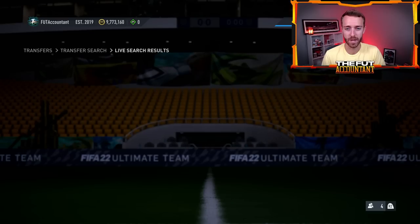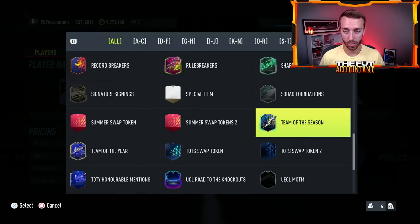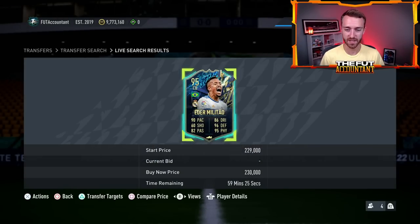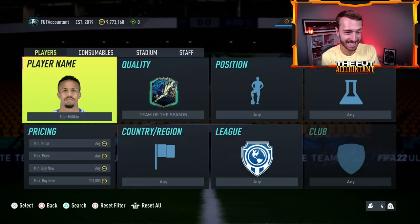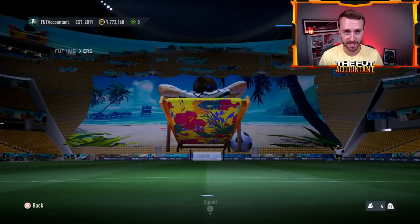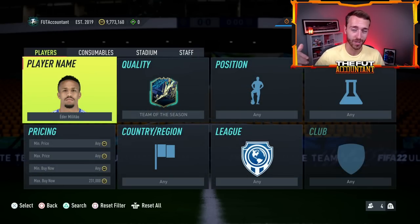That is what we're excited about with these cards. If you think about last week, everything that is going to be in packs again today, like Team of the Season cards — some people are expecting guys like Eder Militao or Vinicius Jr. to go up, thinking they're going to be out of packs. But they might not go out of packs. They could be in packs another week, and a lot of their prices could go down, just like Alan St. Maximin when re-released in batches one and two.